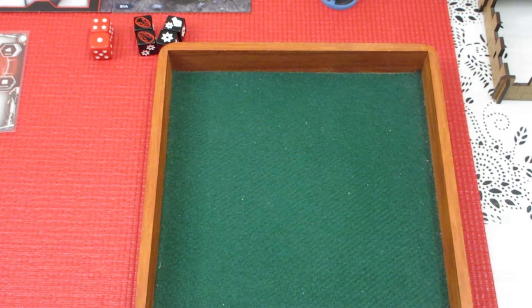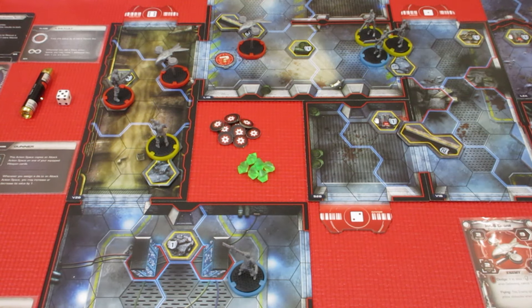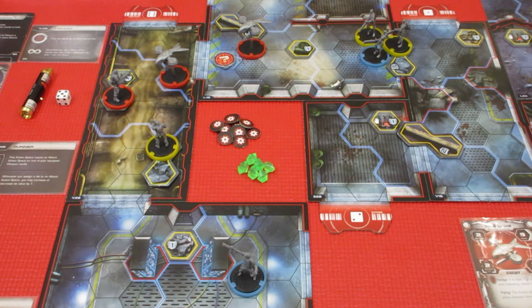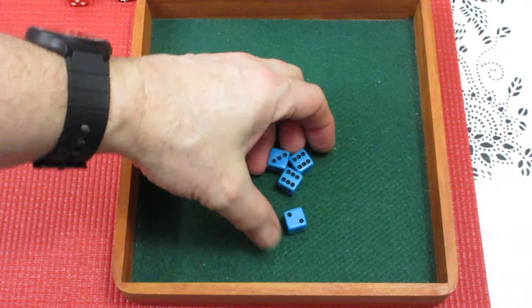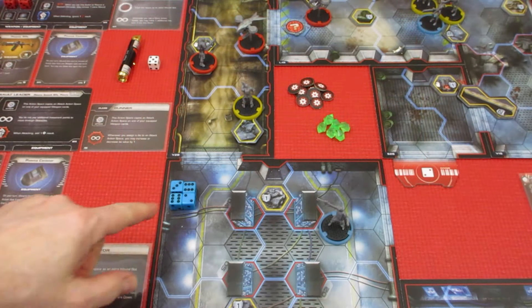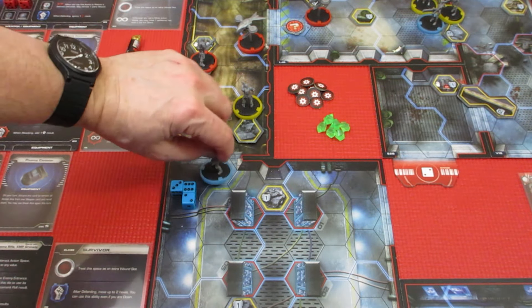It is time now for our last player, Alex, to have a go. Alex is way down here and I kind of want him to get over there. He's got a T-800 on the board though, which may be able to shoot at our guardian terminator. Let's roll his dice and see what he can do — he does have an EMP grenade, so he might be able to toss it in and disable things. We roll a couple of sixes, a three, and a two. The first thing Alex does is allocate a 6 to movement, going 1, 2, 3, 4, 5, 6.